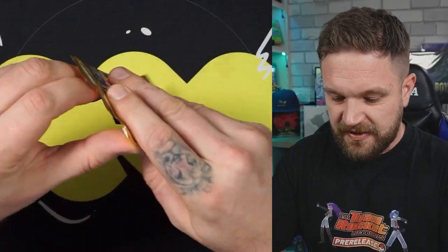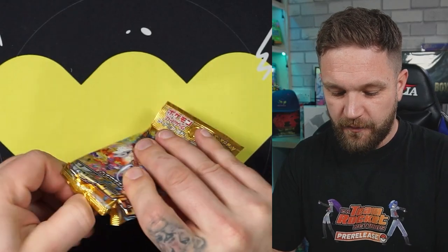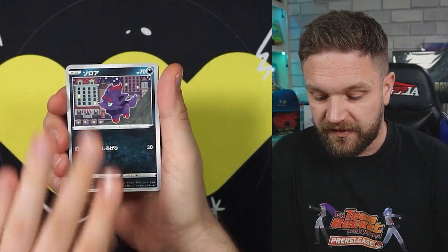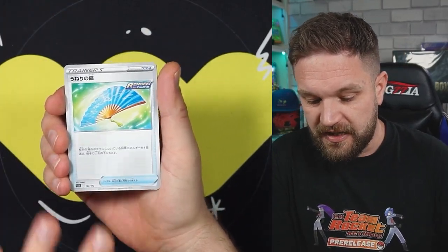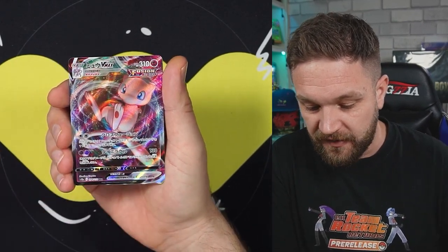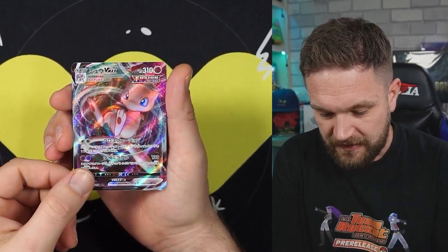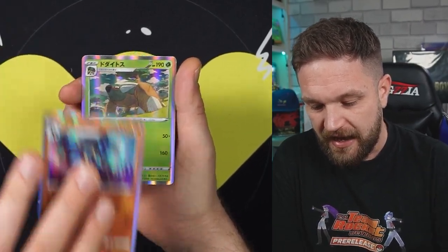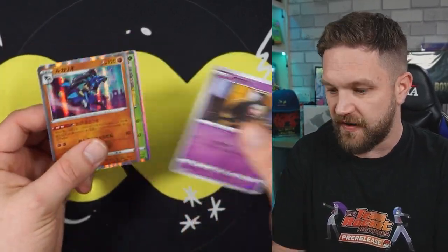Box number two - are we going to go big? Are we going to get a god pack? Are we going to see the Charizard or one of those gold cards - the Arceus Dialga, Palkia, or Giratina gold cards? They are absolutely fierce. Our first V Max - the Mew V Max - we haven't seen one of those in the first box actually. They're definitely harder to get hold of. So we've got the Mew V Max, two holos, and the reverse.